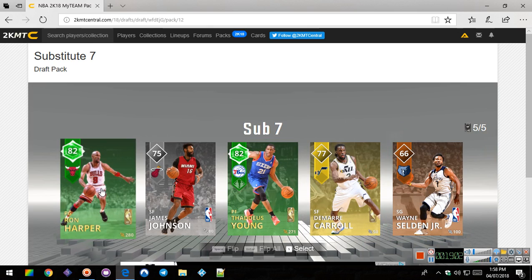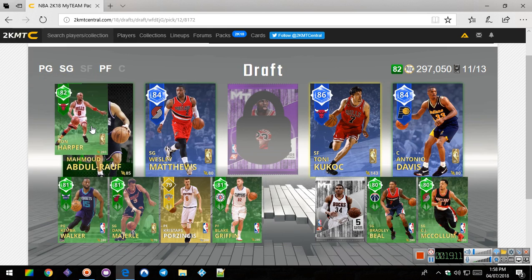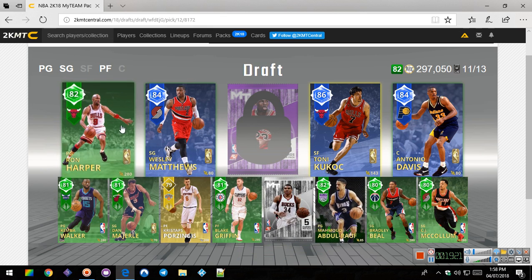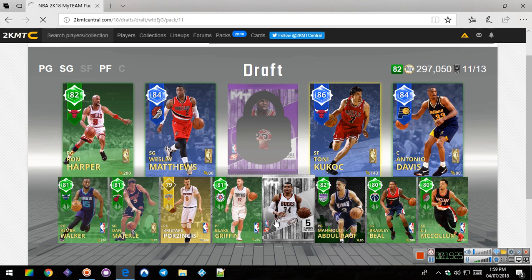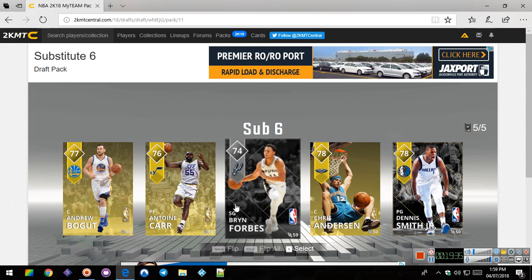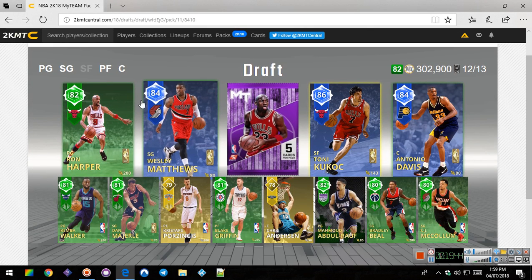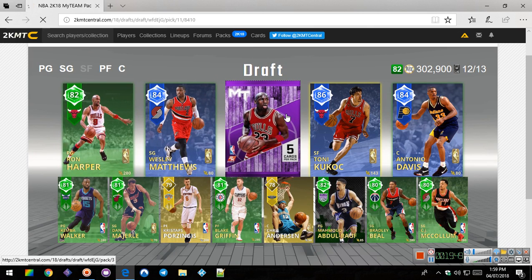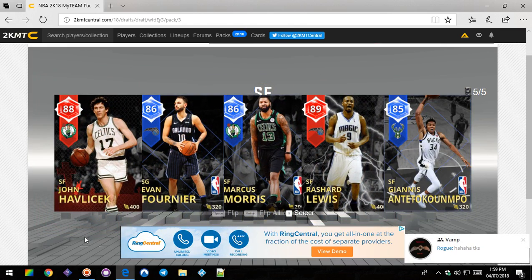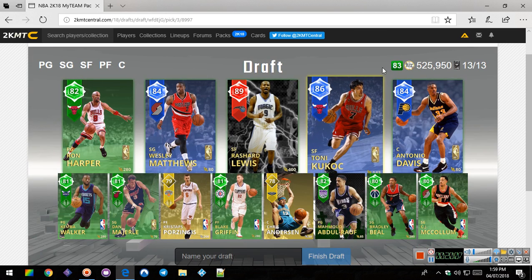He's as good as my one point guard, so we'll take him. We'll see how he fits in there - he has 85 and 280, so we'll keep him in. Let's see who we're going to pick up. Looks like we're going to pick up a center - now we have two of those. Our small forward: Rashard Lewis, okay, 89 ruby. And our team is 1983.